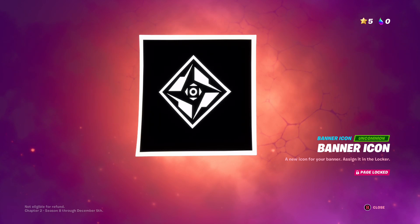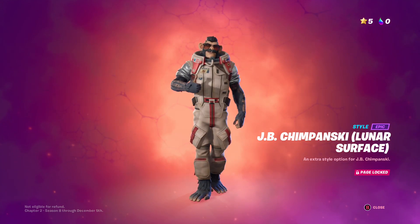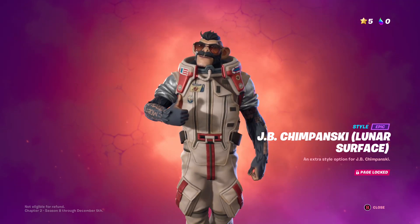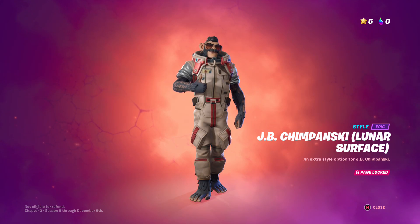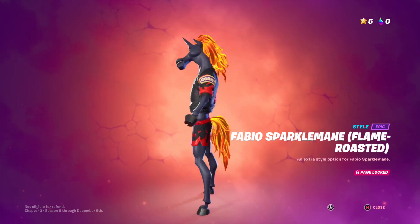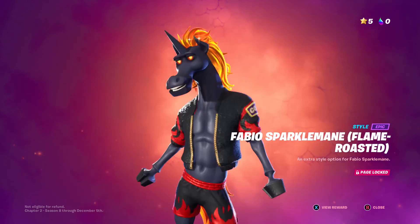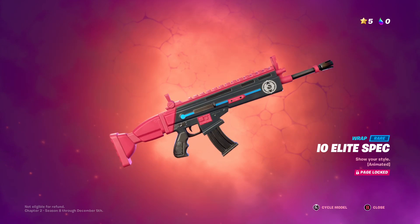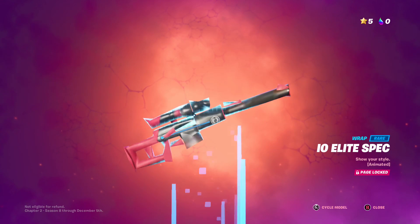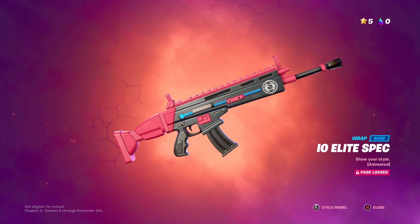On page two we got a banner icon — probably something with the IO or the mothership, I'm not sure. Then we've got Lunar Surface JB, which I call Space Chimp. He's bulky but not too bulky to the point where you can't use him — might be a little too bulky with the helmet though. Then Fabio Sparkle Mane, Flame Roaster — cool. And IO Elite Spec, which isn't very animated but the blue is animated just a little bit, not very noticeable.